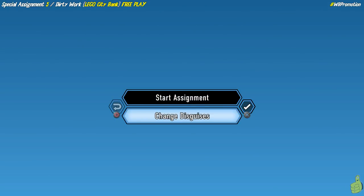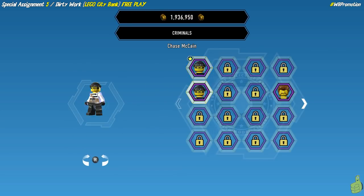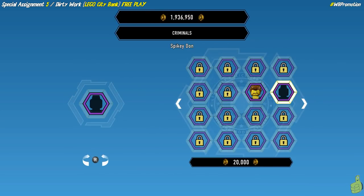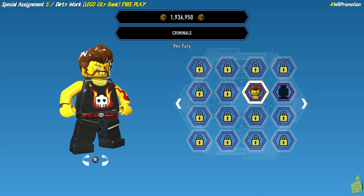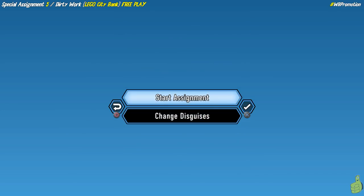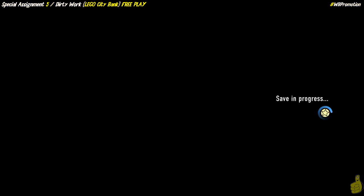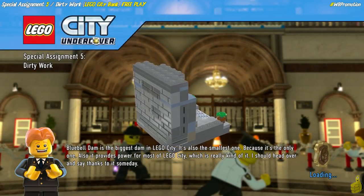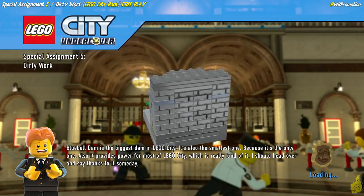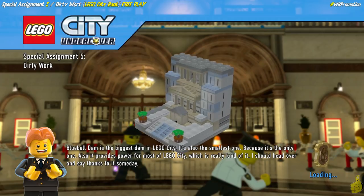Go to Change Disguises. If you've been following along, we assume you've checked out our Preparing for Free Play video and obtained Rex Fury. He actually costs a cool one million studs, and if you need help finding him check out that video. When you go to Change Disguises, go to the Criminals — that's where his costume is. He can use the crowbar just like Chase McCain's robber edition.